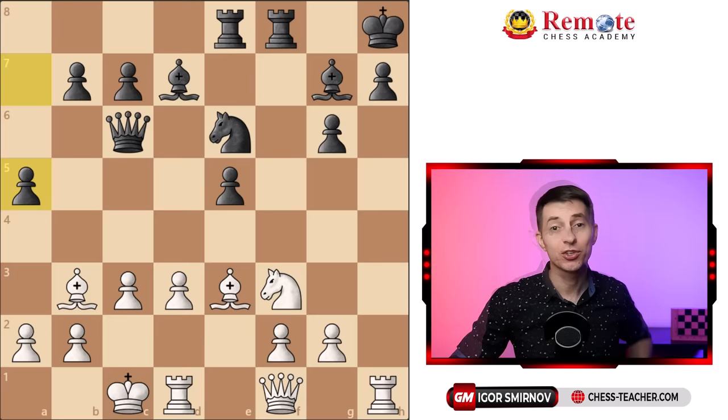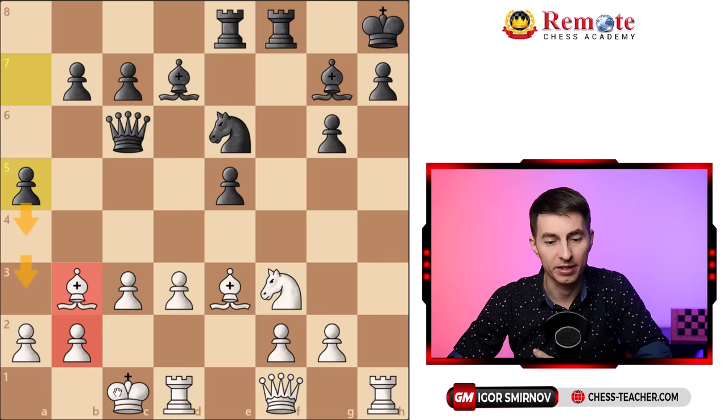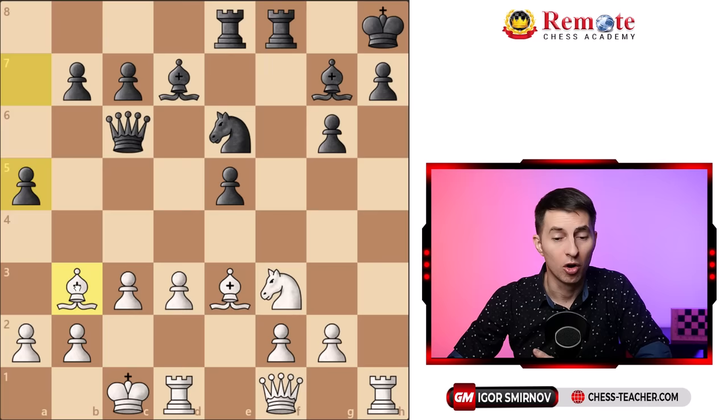Initially the position seems to be very complicated with a whole lot of options that white can choose from. Maybe white needs to do something against this threat of pawn a4 targeting this bishop — maybe the pawn can even run further and attack white's king together with the queen. Or maybe white wants to counter-attack, jump forward with this knight here or here, trying to create threats against this king.